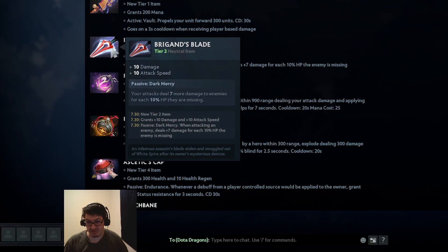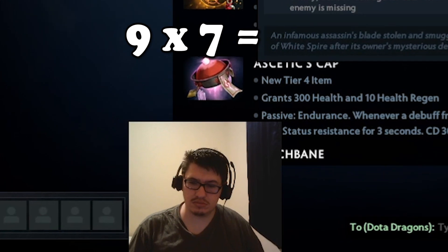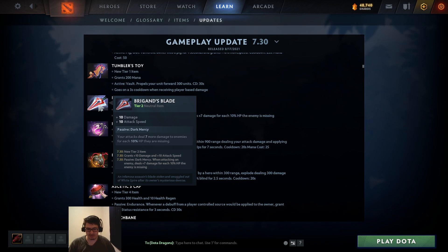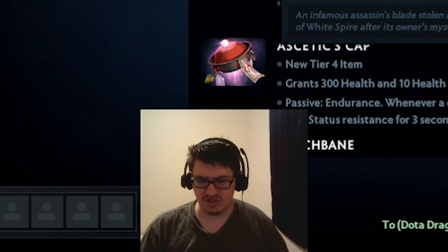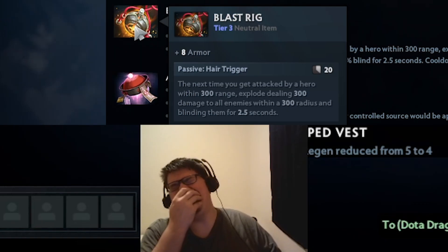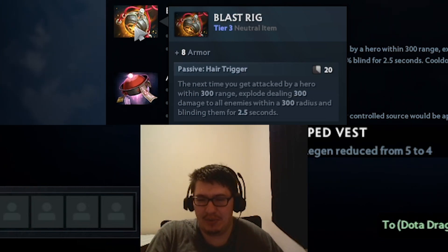Seven more damage to enemies below 10 HP - so the most it could ever deal is nine times seven... 63. Actually 64 - I was going nine times nine in my head, I didn't take enough off in the tens place. This looks broken - you just deal 300 damage by being hit on a 20 second cooldown.